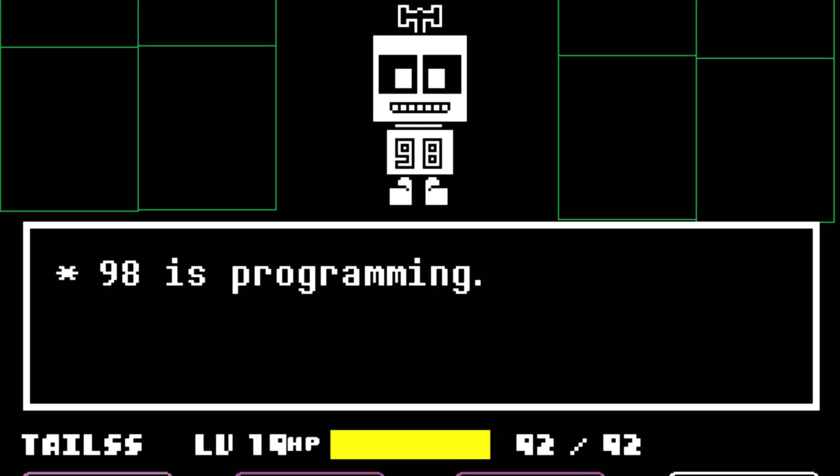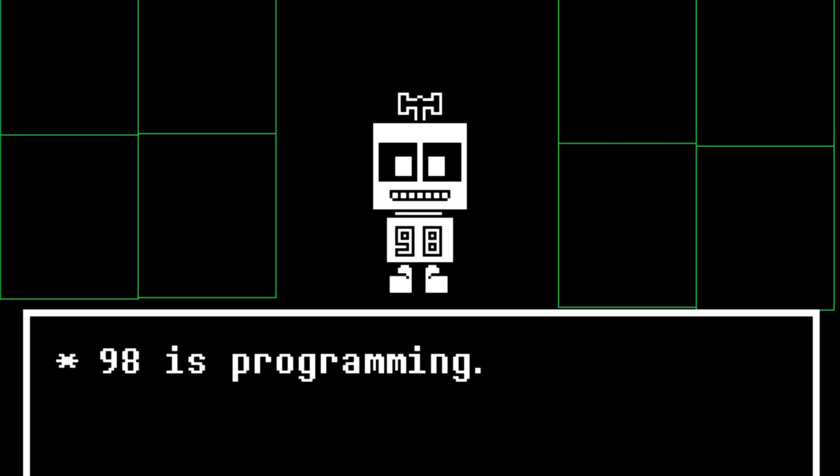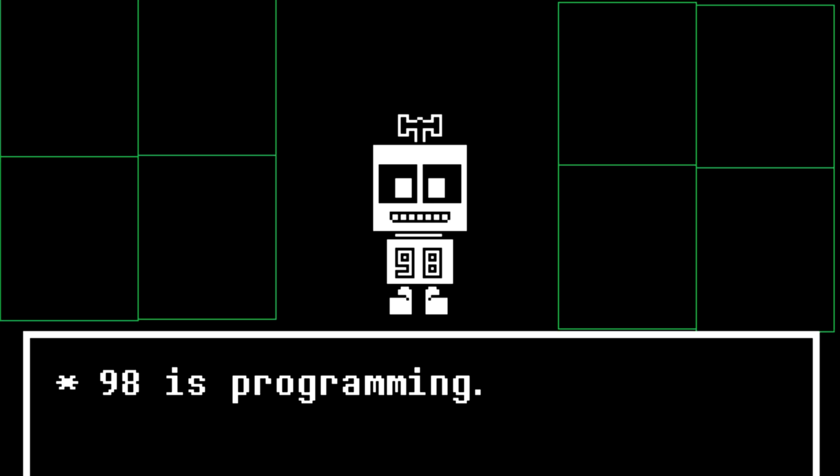98 Robot, Undertale. 98 Robot was one of the deleted and removed NPCs from the game. Surprisingly, he was almost fully developed. The dialogue that this character had is unknown, but it's said he would have appeared in the Hotland region. Not much else is known about this NPC, although it's been theorized that the reason he was removed was because he didn't fit in with Mettaton's presence.